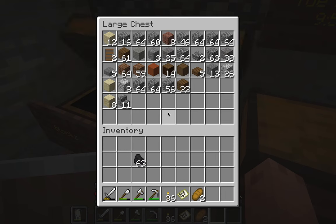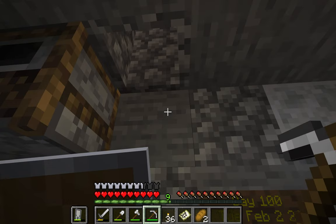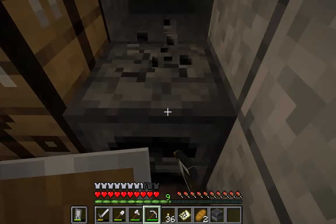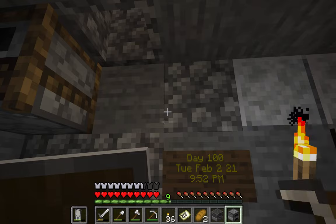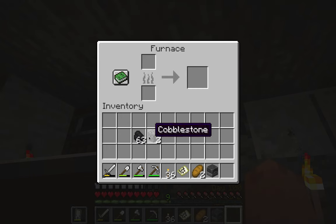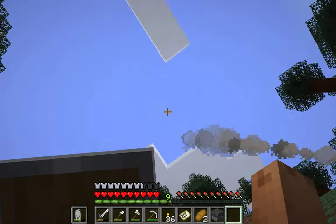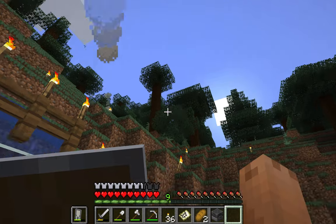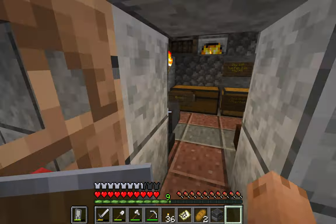I have the additional chimneys mod installed, which allows this to happen. You see the smoke coming out right there — that's the mod. It'll go in different directions as well. Last time it went over there, but now it's going over here. So that's the additional chimneys mod.